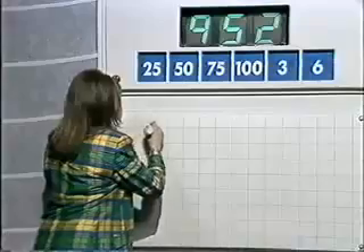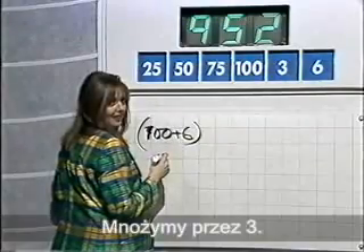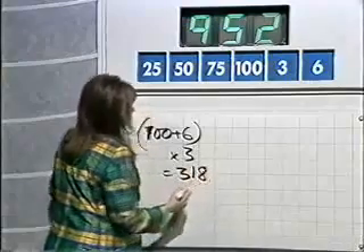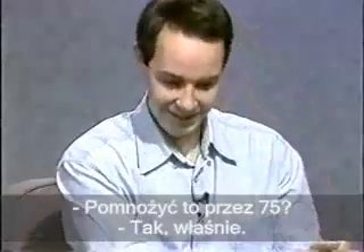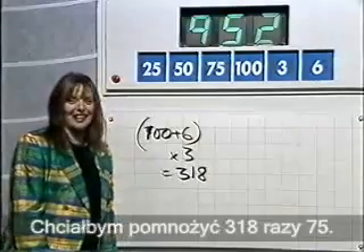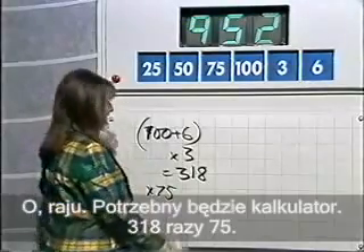Three times 100... can I do 100 plus 6? OK, 100 plus 6, yes? Is 106. Multiplied by 3 — that's 318. I'd like to multiply by 75 now. Multiply this by 75? Yes, please. And then divide it by something? Well, yes, in a minute. I'd like to do 318 times 75. Times 75, and then I'm going to take away 50.